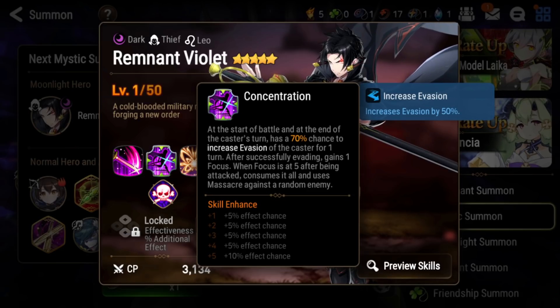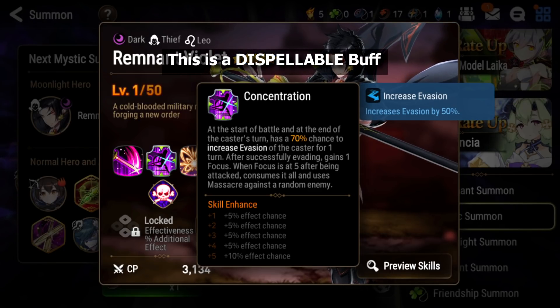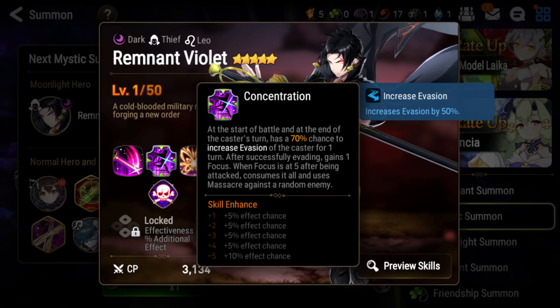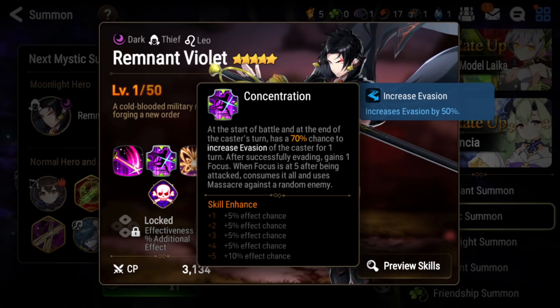His S2 is the evasion effect that Green Violet has, but as a buff instead of a built-in passive, making it a 50% evasion buff instead of 35%. However, it is strippable and can be blocked by unbuffable. In the current meta it is definitely weaker because there are a lot of dispellers and unbuffables — it's just really hard to keep buffs up right now.